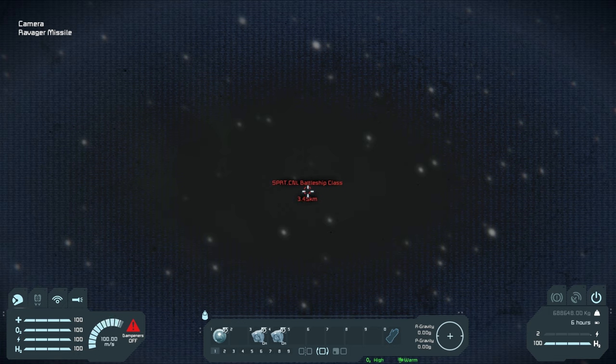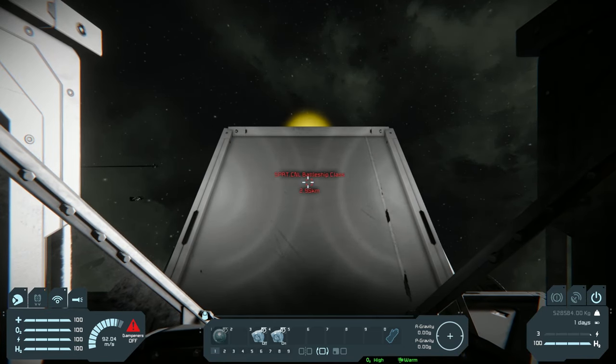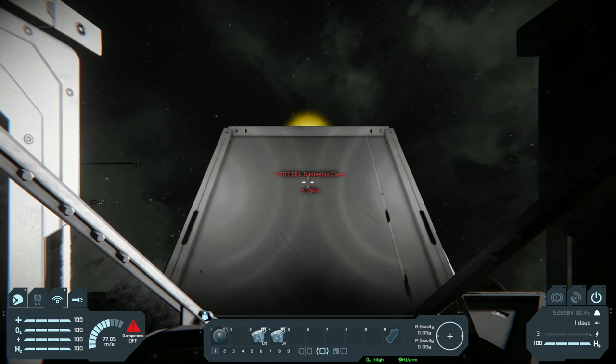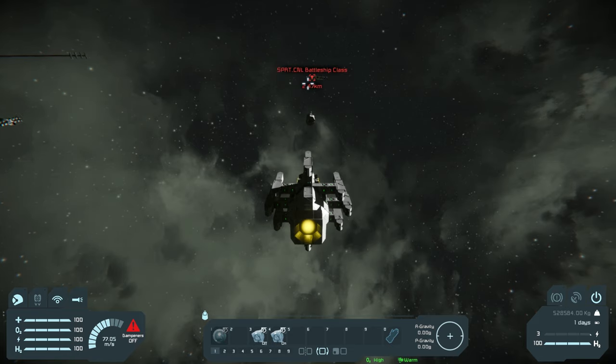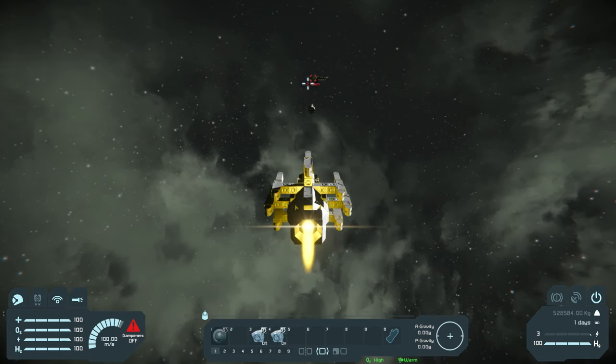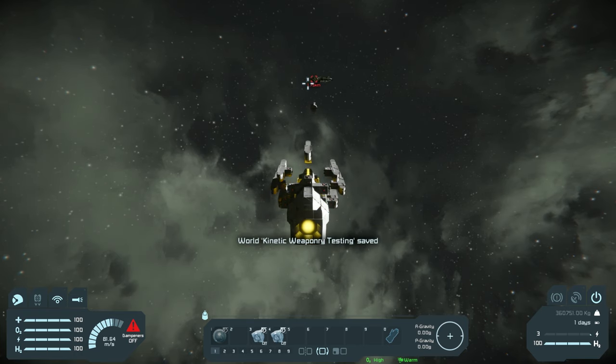Now that we've made it to maximum speed, we're going to deploy the decoy section. We're then going to slow down. And as you see, it is accelerating towards the enemy. Let's speed back up, deploy these projectiles, and then slow back down.